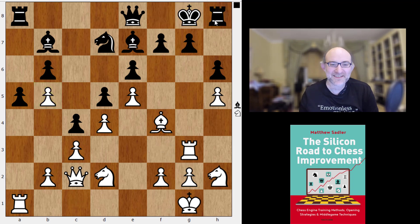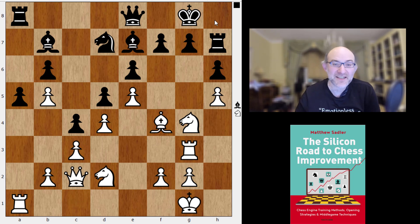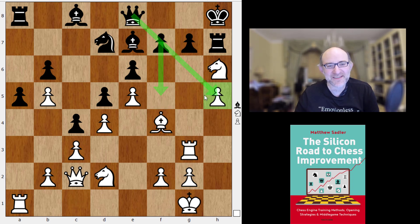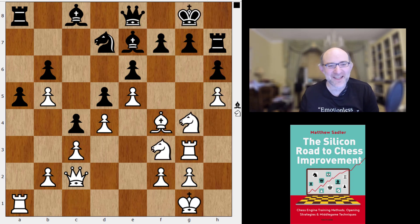King g8 played, knight h2 — nice slow moving attack there threatening knight takes h6 check. Bishop c8 played, Topple being a little bit cute: if you go knight takes h6 check then just King h8 and try to take the h5 pawn afterwards. You might even have moves like f5 and queen takes h5, so it's probably a cunning little idea, but there's just no need to do any of that.